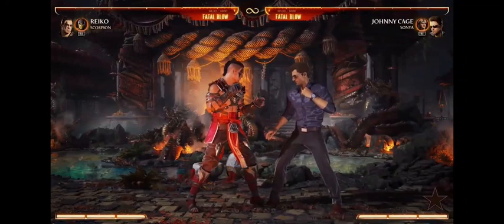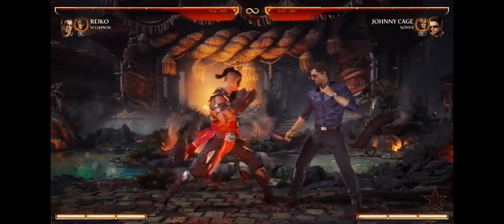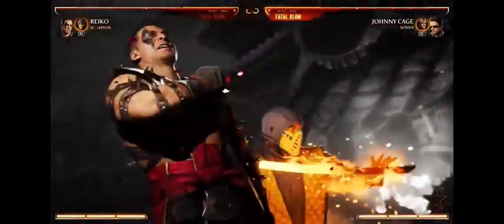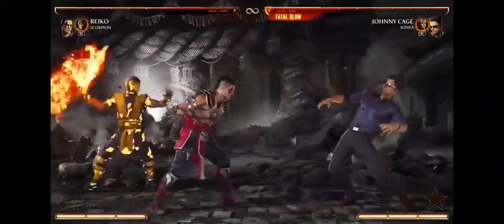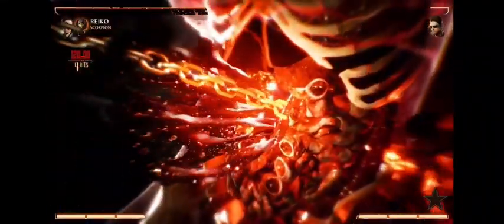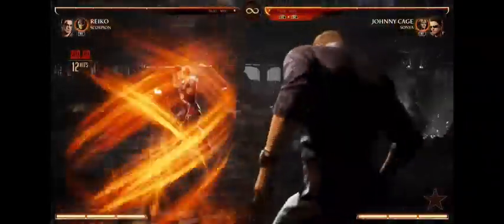I think we should go to his fatal blow, because his fatal blow is very interesting. If he does it regular, it's a grab. What do you do if someone's going to do a fatal blow that's a grab? You jump — everyone knows that. Try jumping. Nope. So if you hold up during it, it will do an aerial version. That's awesome. But it won't grab on the ground. If you hold it regular, it'll grab on the ground.